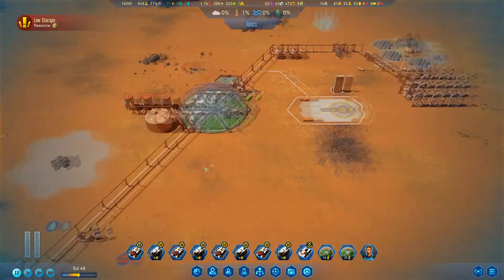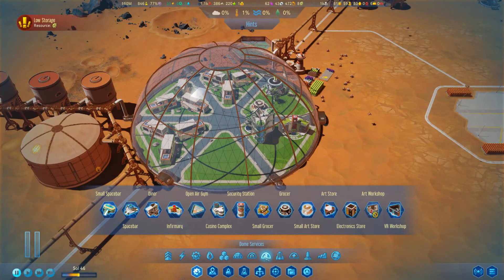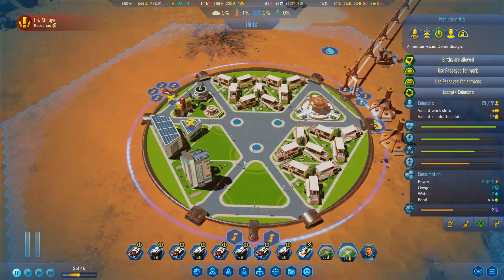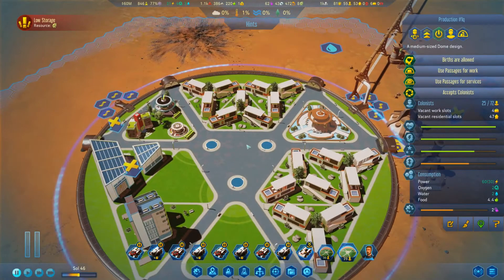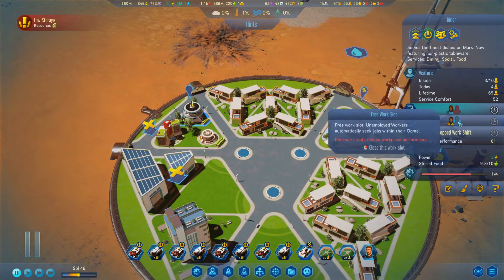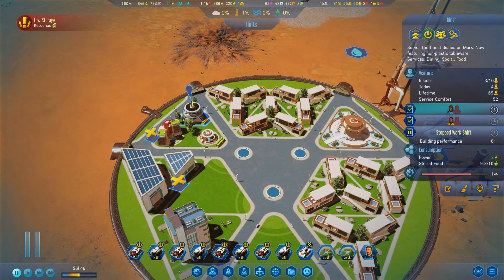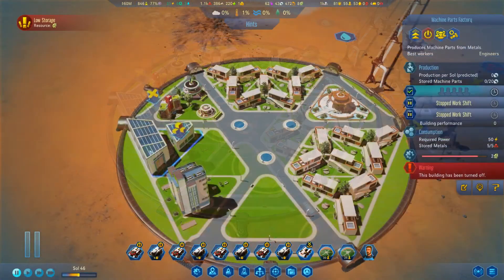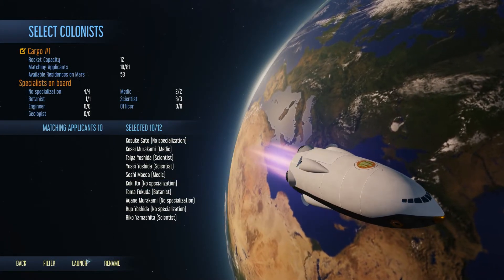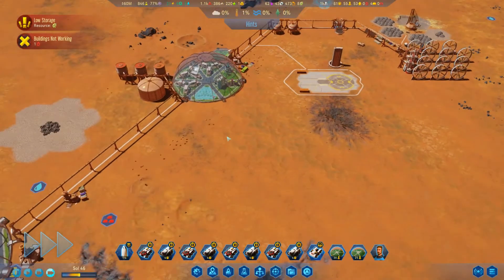I'm gonna put a space bar in here. Down here we only have 25 people working right now so I think we're actually gonna cut the service shifts down to just one person - even the medic too. That'll give us some extra workers. We also have ten more applicants back on Earth so we're gonna go grab them and get them on route, because that'll give us more people to start running this stuff.